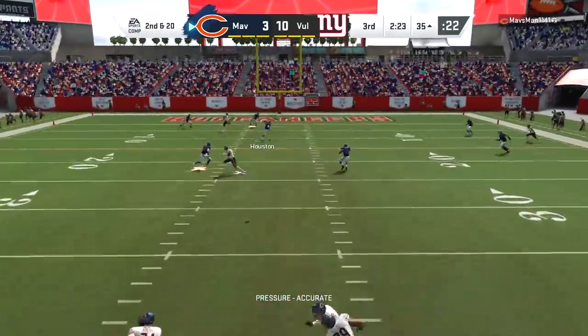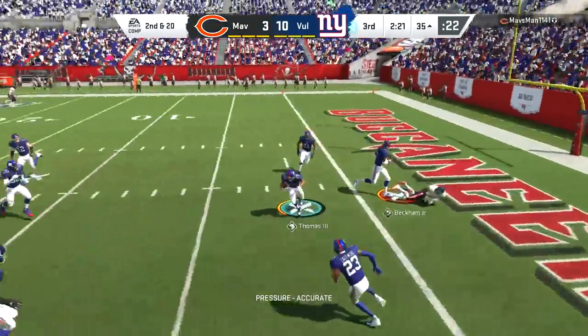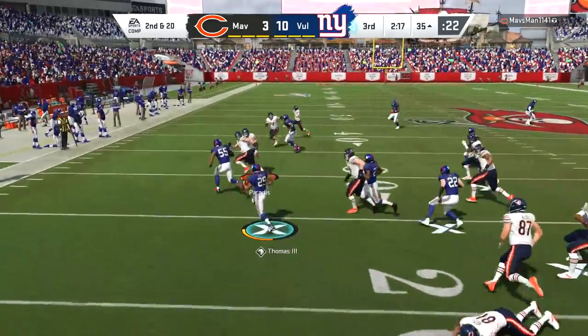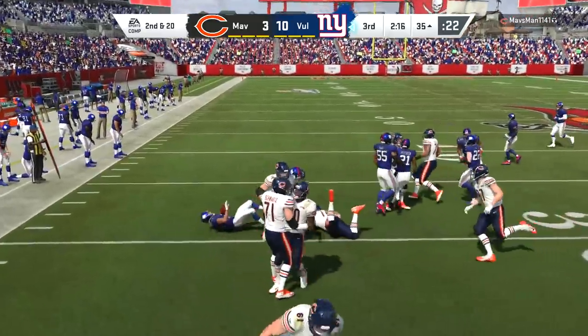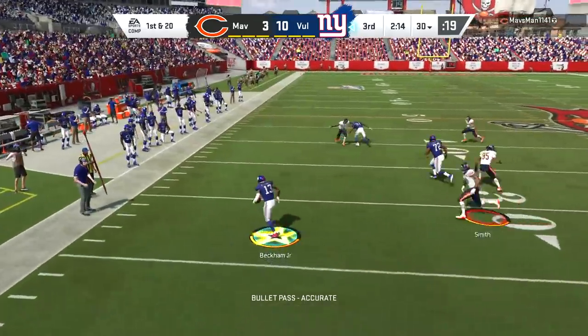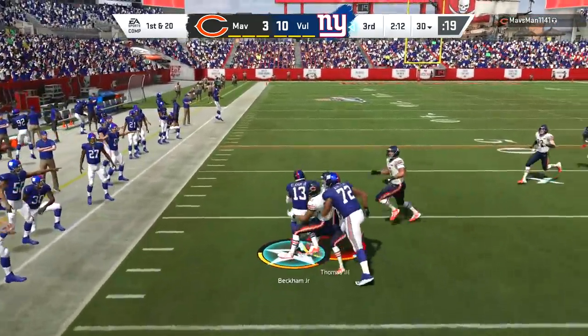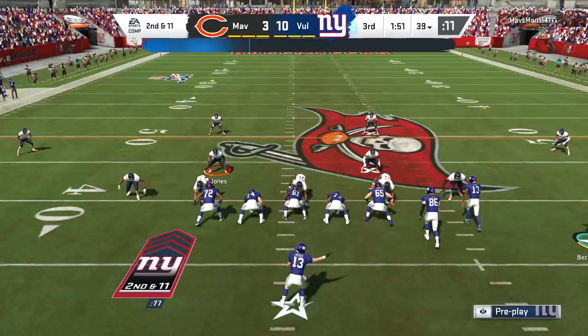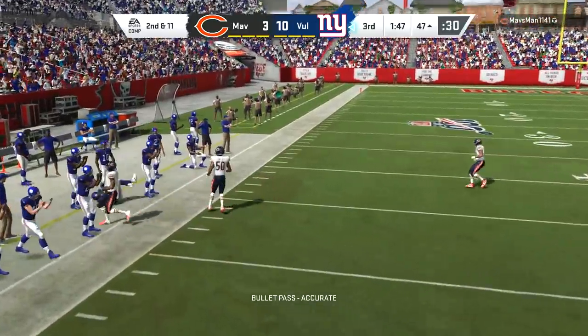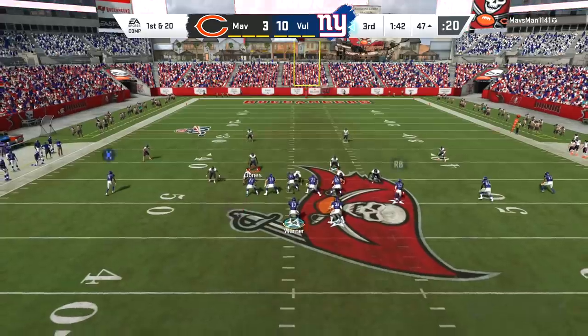He throws that ball out of bounds — this should be field goal range for him, but he missed the field goal earlier so I'm not sure what his field goal range is. ET3 has got the ball, tries to test the area, and he's given Earl Thomas the interception. Earl Thomas gets zone hawk on an interception — he's automatically in the zone. That's cool with us.